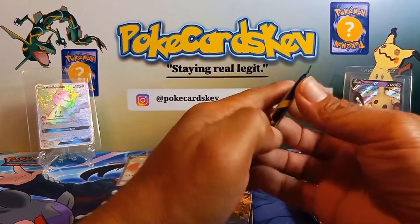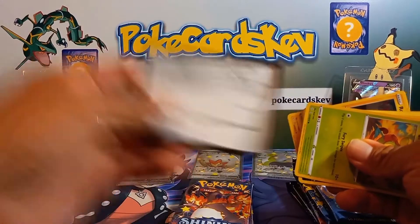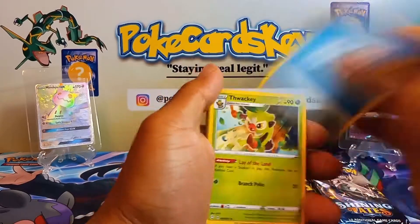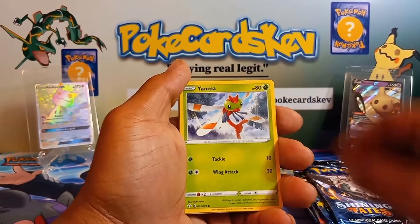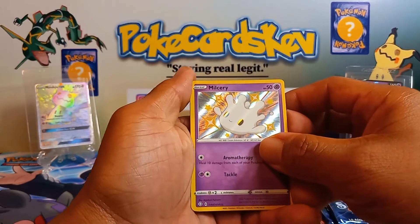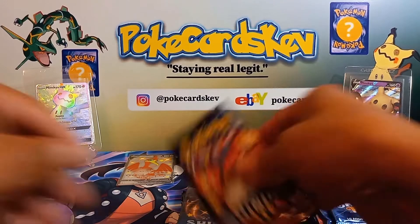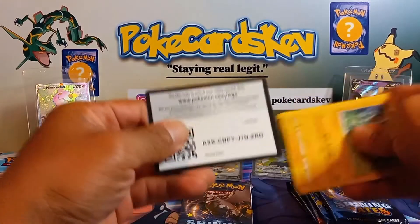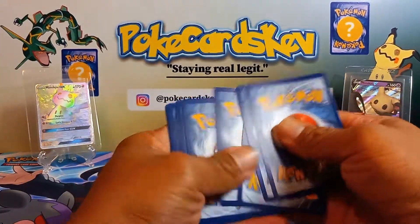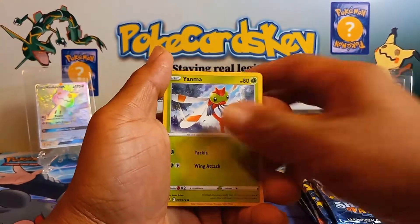Let's move on to the Eldegoss tin. Let's see if Eldegoss can give us that SV107 — shiny Charizard. I got Rotom, Grooky, Spinner, Rack, Shinks, Horsea, Yamask, and Milcery — first pack. Shiny mystery, there we go, and there's a reversed just like the last pack. That is interesting. No, it's just a random Charizard pack. I'm predicting a full art trainer in this pack.